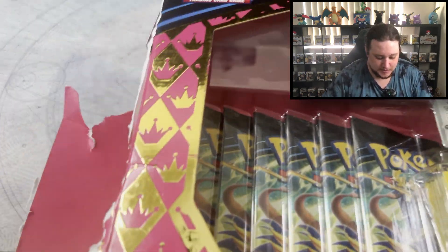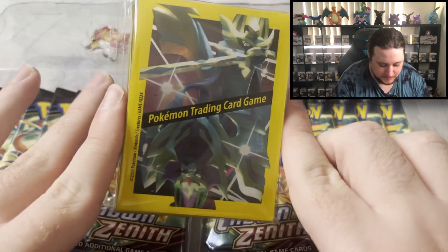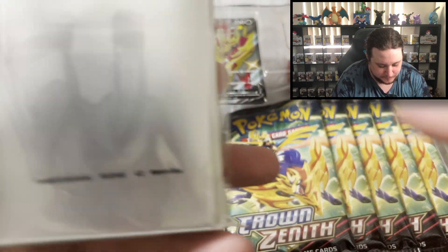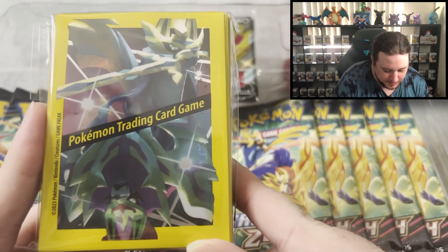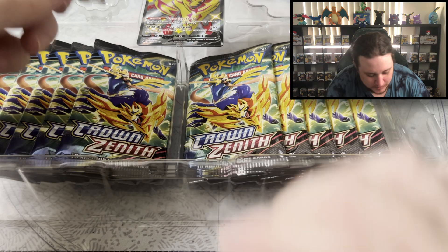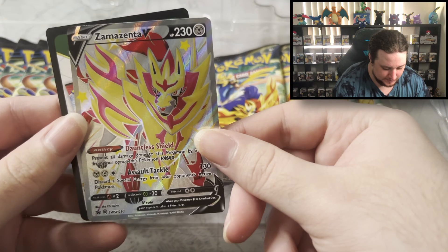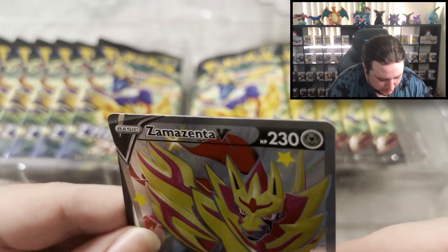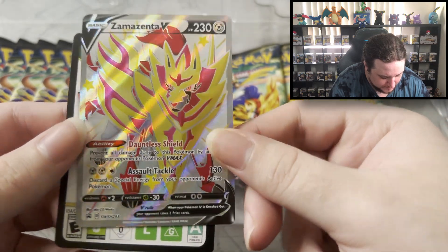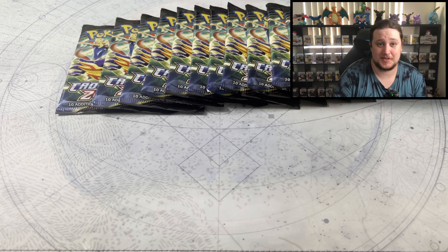That box was hard to get into, so I had to mangle it up. Let's look at our goods. In this one we have sleeves with both Shiny Zashian and Zomazenta on them, the Shiny Zomazenta figure, a really nice enamel pin badge — I love these badges. Here's our full art Shiny Zomazenta promo card, it's got a little bit of damage, that's a shame. Here's our code card. And we have 11 Crown Zenith packs. This was probably the most fun set I've ever opened besides V-Star Universe, which it's based on. I'm excited to open 11 more.